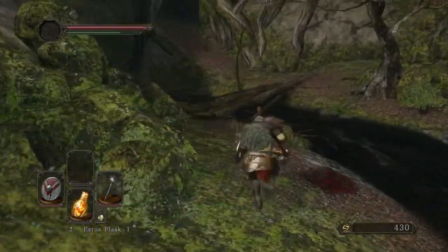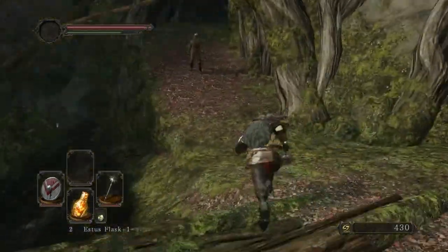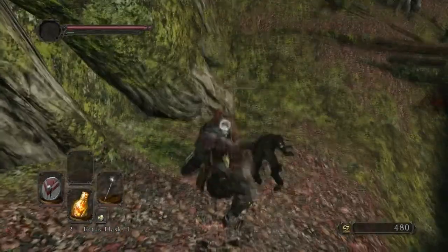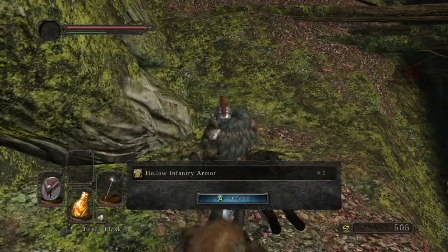I kind of make this look easy, don't I? There is a guy to our right with a shield but I want to focus on the bow guy first because he will be far more of a pain in my ass if I don't deal with him. He's got a little bit more health - and he's dead.